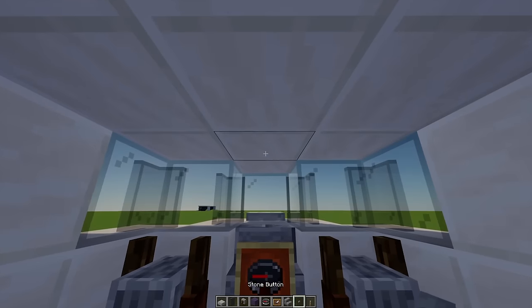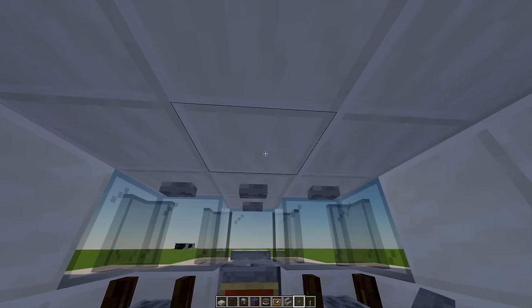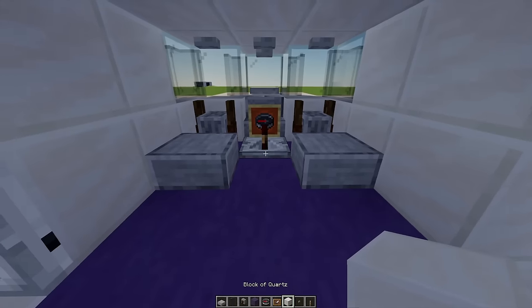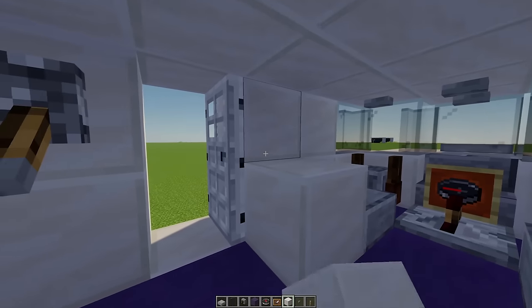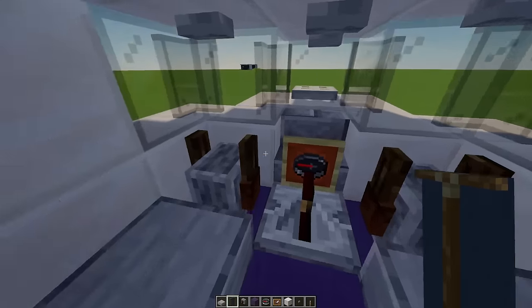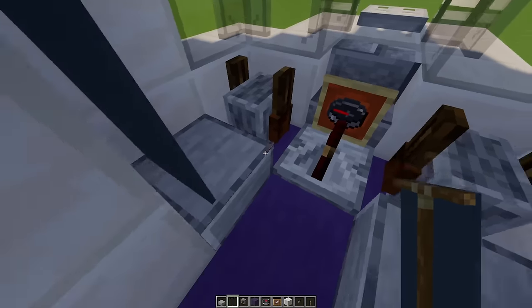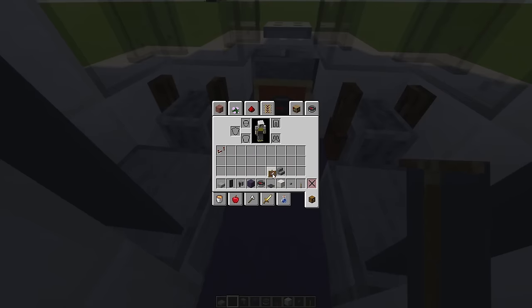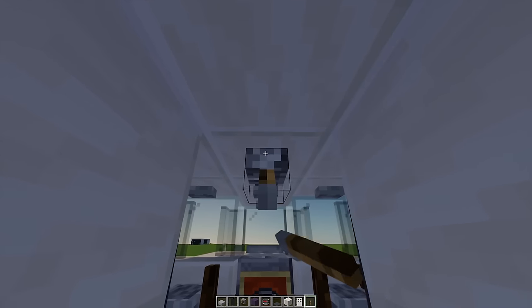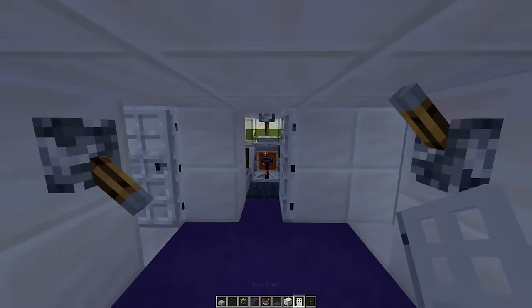For some more pilot controls, with some buttons I'm going to place four buttons on the ceiling. Next up with some quartz I'm going to place two blocks either side. Coming back in, just behind each slab I'm going to place one banner for a nice seat design. For an extra bit of decoration I'm going to add one grey carpet. Finally I'm going to add the lever on the ceiling, switch that on, and add an iron door.